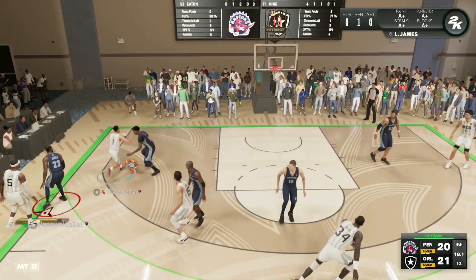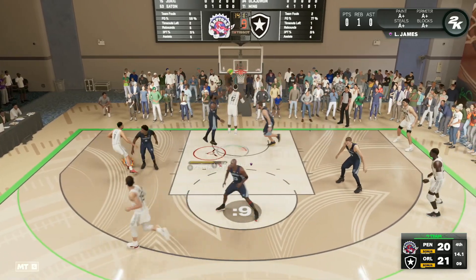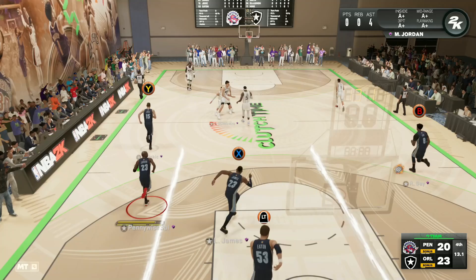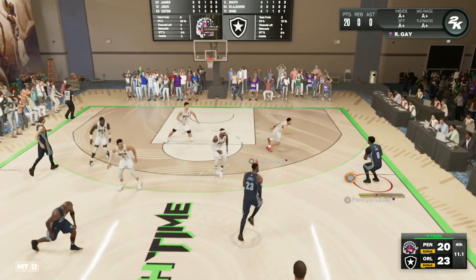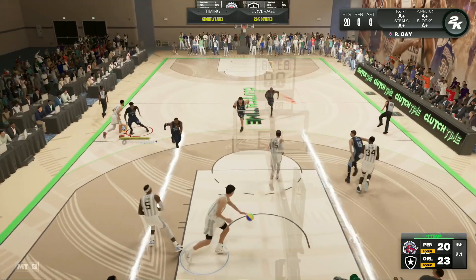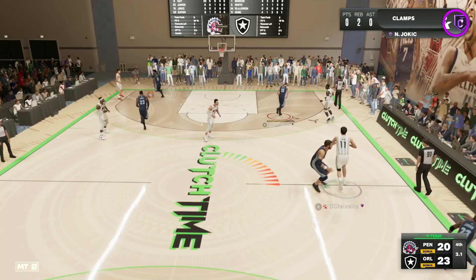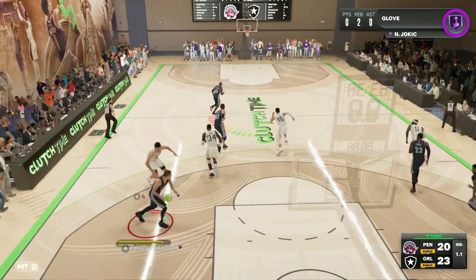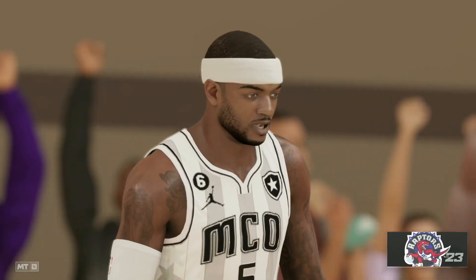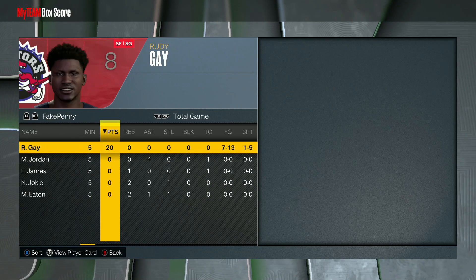We just need one stop here. Rudy Gay, go get me a stop — but he sends a player on a backdoor cut and we can't get that chase-down block. We got Rudy Gay at the end, I'm just going to let it fly off the dribble — but Rudy Gay is heavily contested. That is such a dumb shot. Rudy Gay from half court for the win but there wasn't enough time anyway. That was just not a good decision on my part.